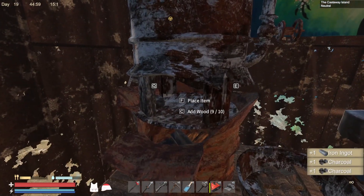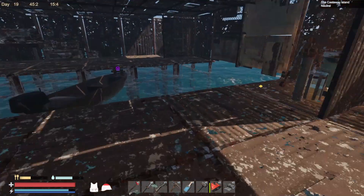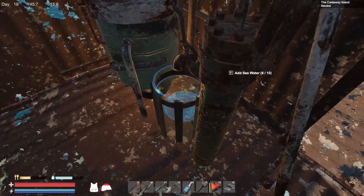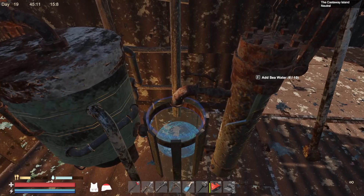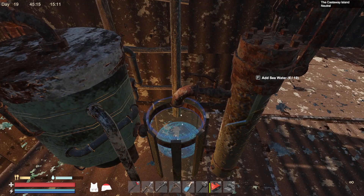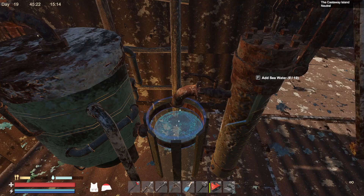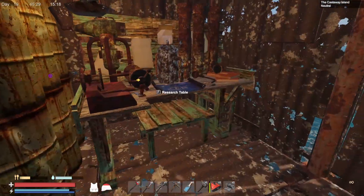Back in here - I did a little bit of stuff during the night. I built this water pump thing, and basically it automatically puts water in here - you just have to pump it. You don't have to put up a bucket and fill it, you just hold F and it pumps it.